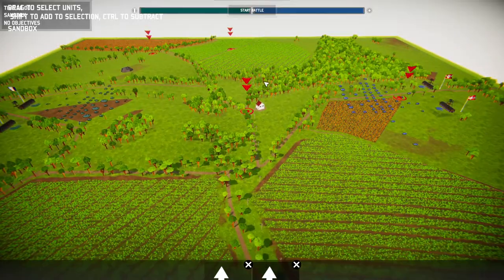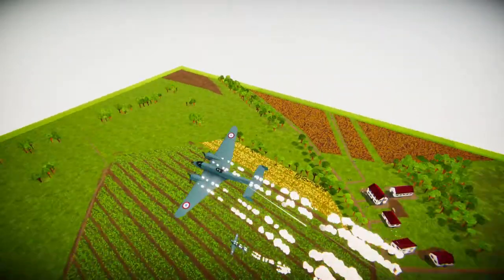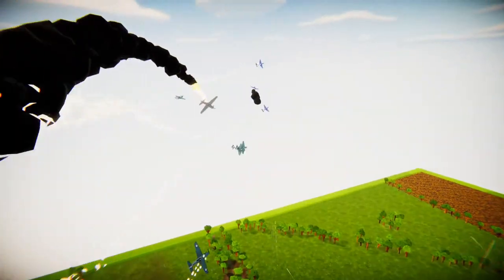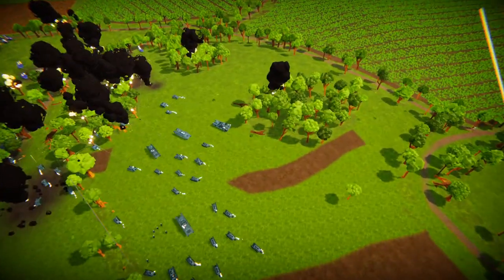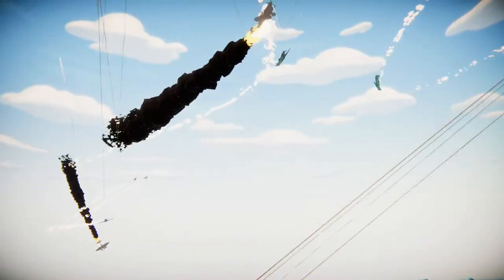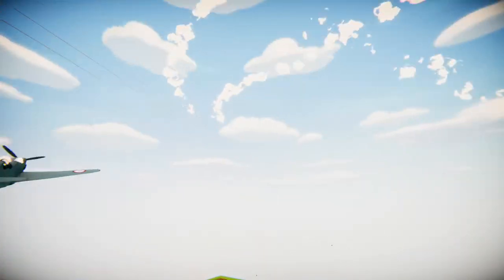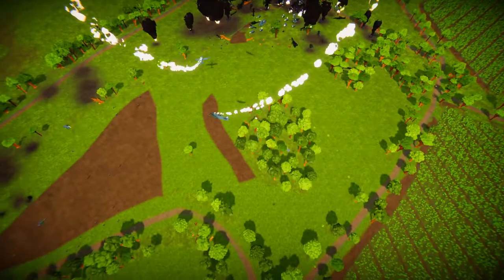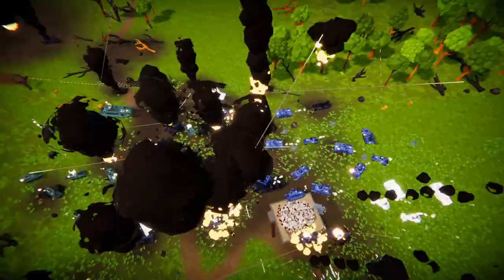Alright, start the battle. There we go, cinematic mode. You can see how things go in the air, since Germany got pretty much complete air superiority very quickly. Oh, that's a German plane going down, I think. It's complete chaos already — a very good start. French planes are attempting to hold their ground in the air with their extra numbers. Heavy casualties on both sides in the air, although it seems like the French have the upper hand, although they're still losing a lot of planes.